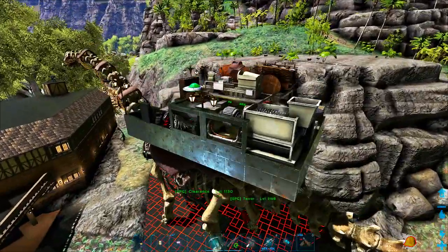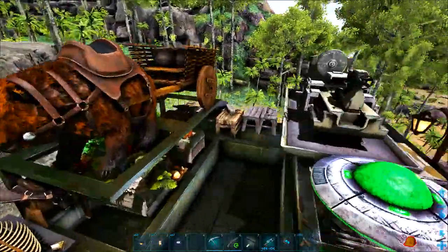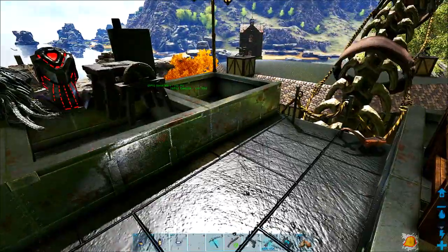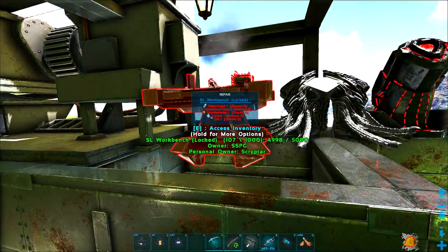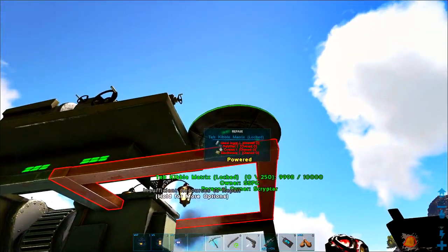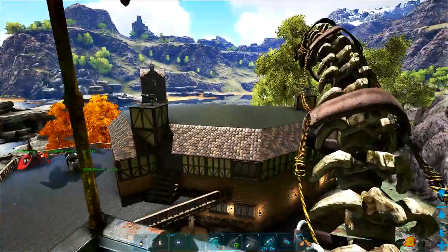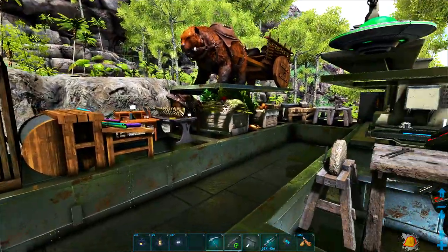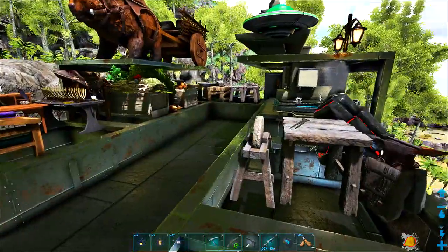Obviously we're not going to take this down - this will still be our mobile crafting platform. But I want to thin it out a little bit because we're already at structural limit here. I can't put any more things down, and most of the stuff we don't need. Not even the fabricator on top, or the kibble machine, or stuff like that. I want that to be in the villa. I do want to have all the crafting stations in the villa, not just those we need for building and decorating.